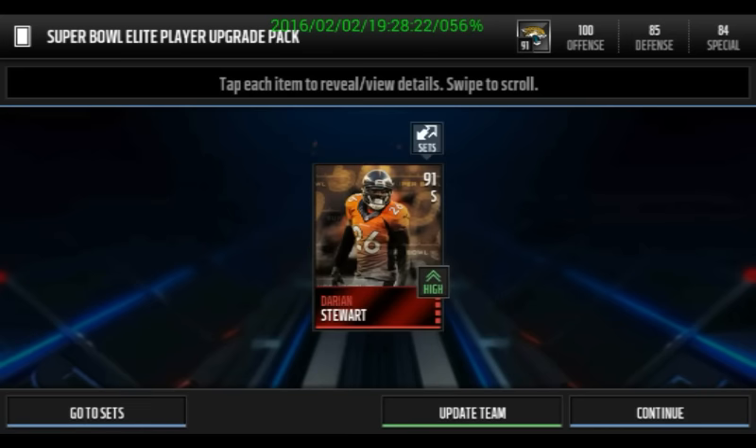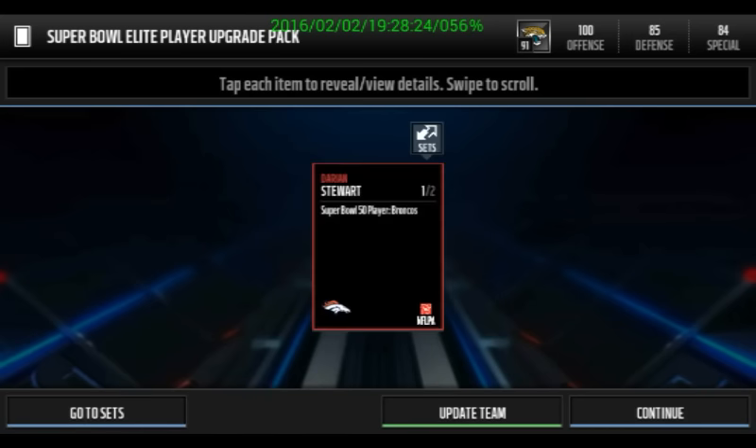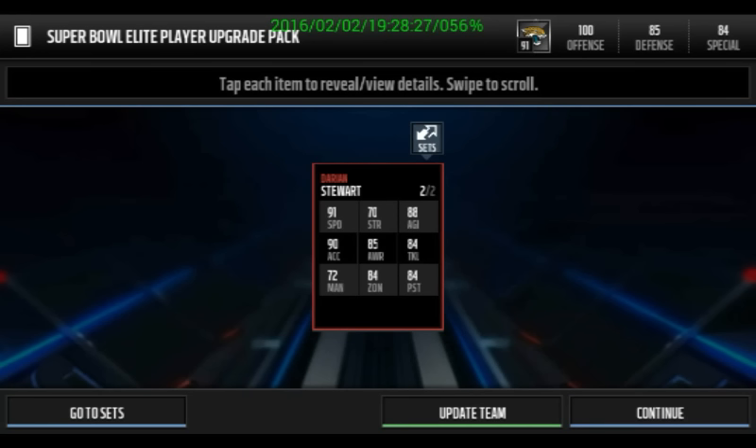All right, 91 overall — Darian Stewart. Here are his stats: 72 man coverage, 84 zone, 84 pursuit, 85 awareness.